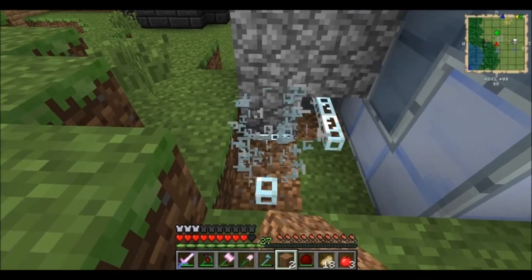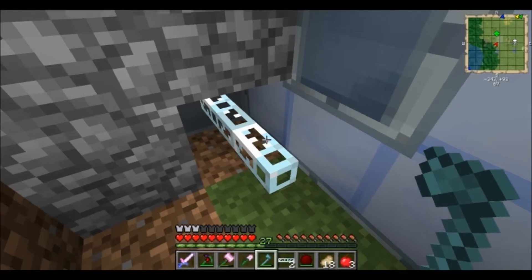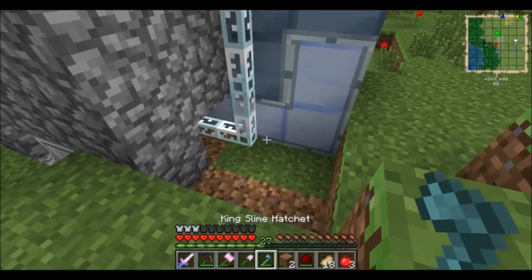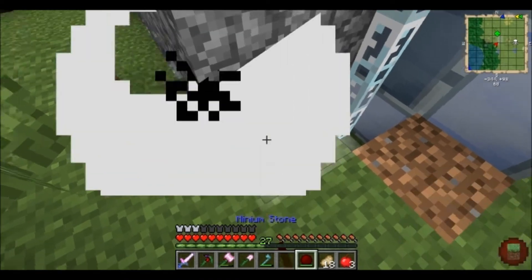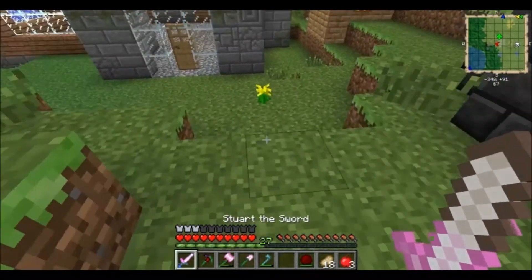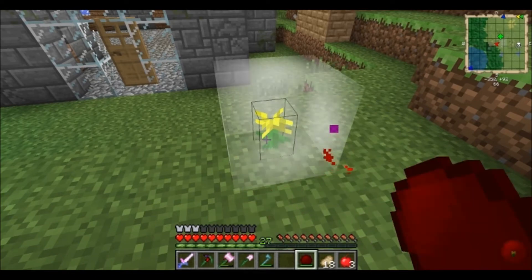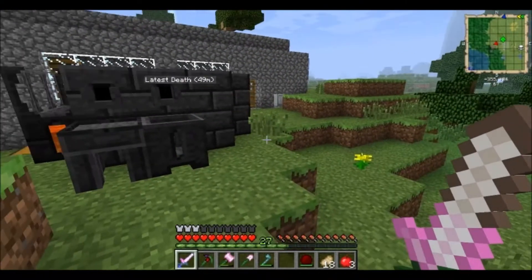That was a weird little cackle laugh thing — just ignore that, that's normal. Wait a minute — ooh, I have a little fern! I can make red flowers out of here. Okay, enough playing with silliness. Let's get this stuff out of here and let this cook up a little more.